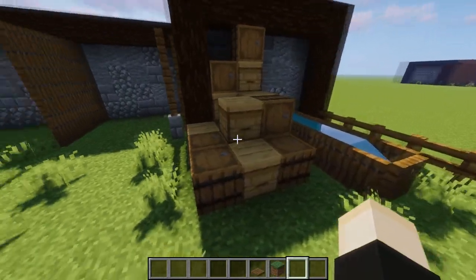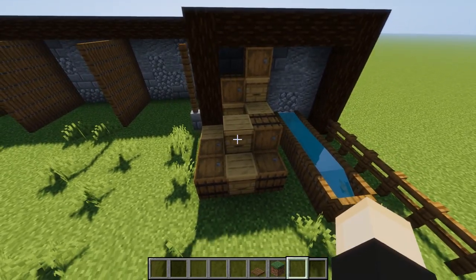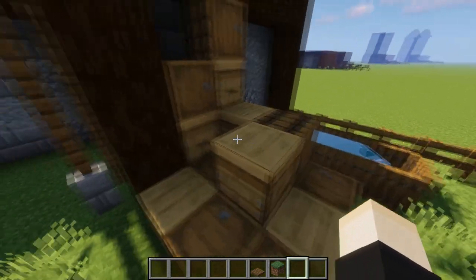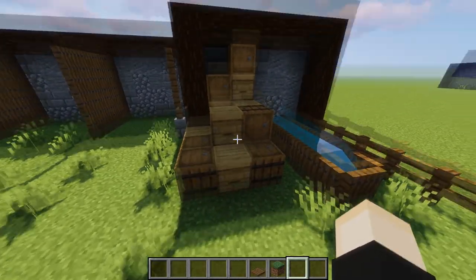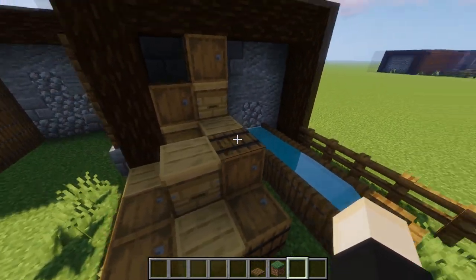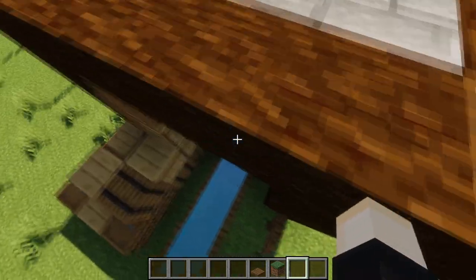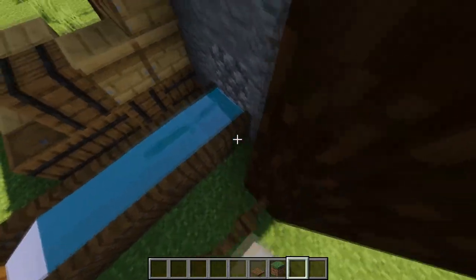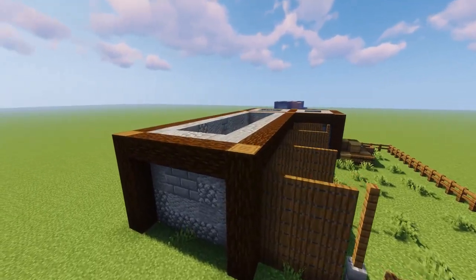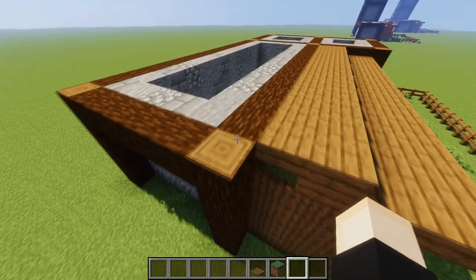Next, add in front of this wall some randomly assorted barrels and beehives. If you can't find beehives, just use birch logs, chests, or anything like that — this is just for decoration. Beehives match the barrels well and look like more storage. Also use the trap door trick to flip them up in one straight line. Then toss in some water — this is going to be a little water trough for the horses in the stable.